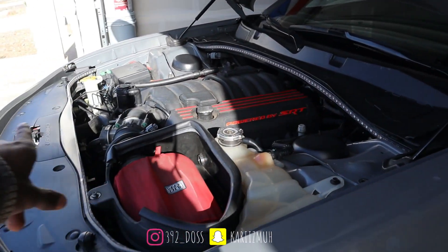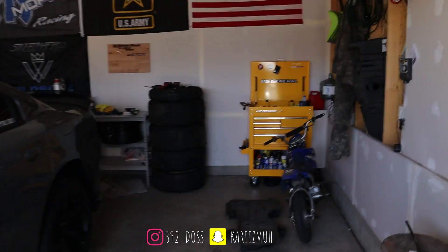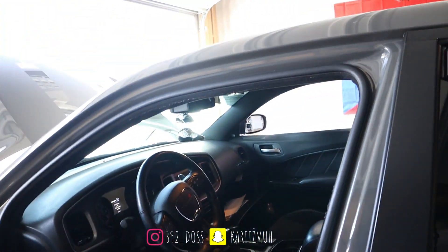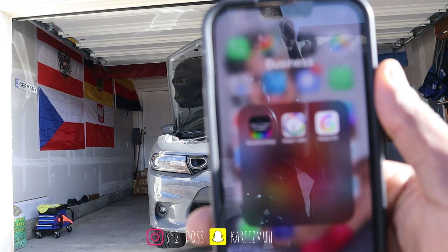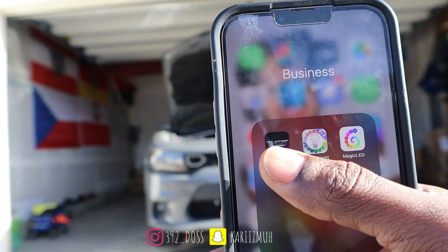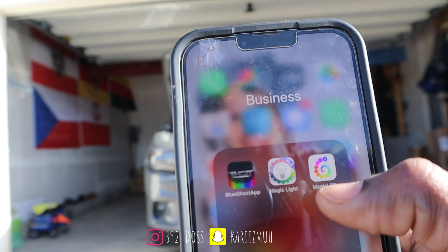All of them are different setups. The grill and all that is one controller. The demon eyes with the Daytona badge is one controller. And then I got the Blue Ghost controller with the snorkels, and the actual halos and the lights. I got a kill switch. Three apps: Blue Ghost Plus controls the headlights and the snorkels. Magic Light controls the Daytona badge with the halo lights and the demon eyes. And Magic LED controls the underglow.